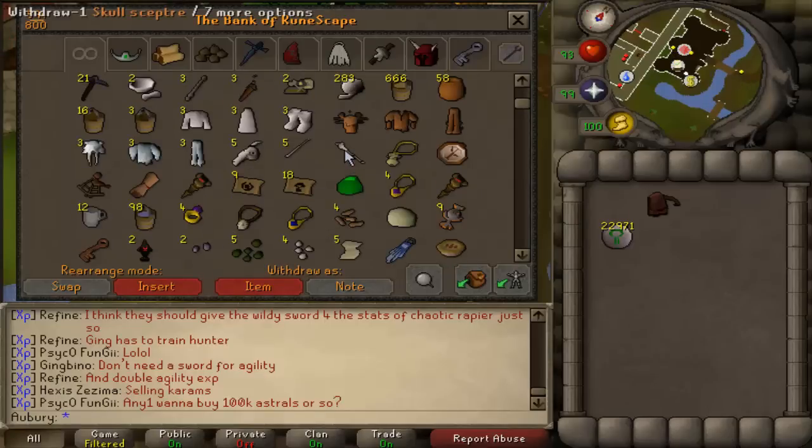One thing you definitely want is a skull scepter, which you get from killing the unique monsters in the Stronghold of Security — collect all four pieces. Using the skull scepter teleport is, I believe, one of the Varrock tasks.